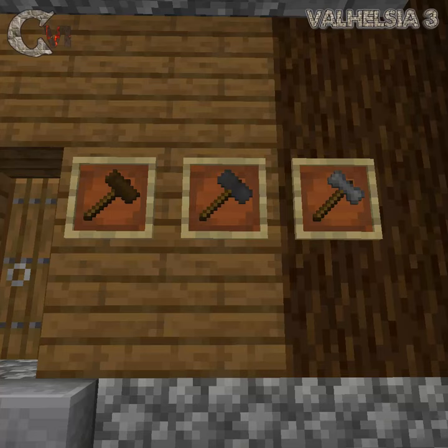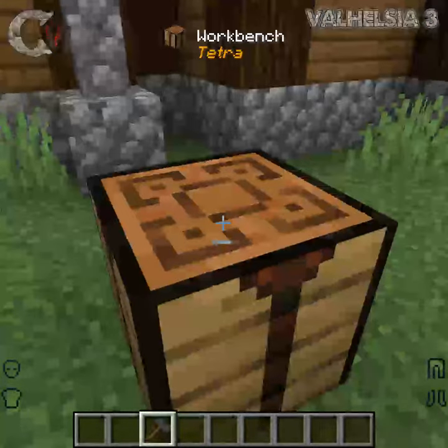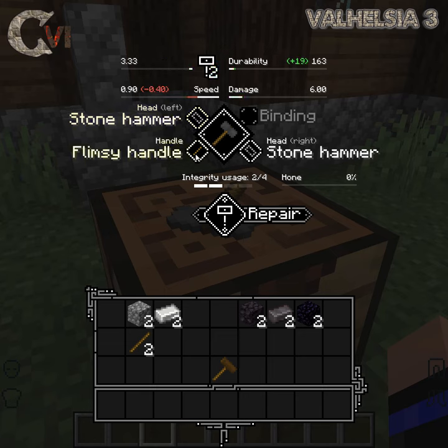In Valhelsia 3, one of the most useful yet infuriating mods is Tantra. Using a hammer, a crafting table can be transformed into a workbench. The workbench allows you to upgrade your weapons and tools as you level them up and find more valuable resources.